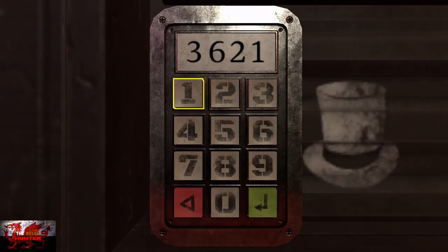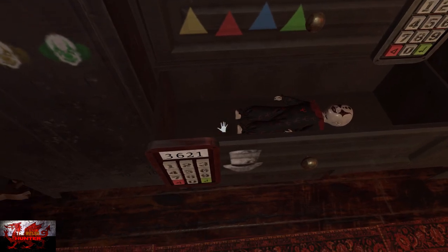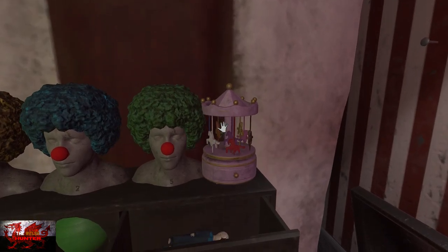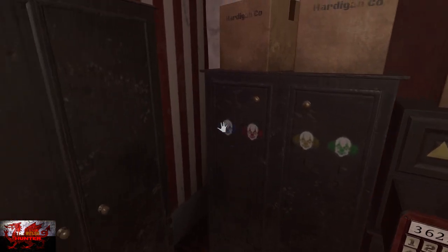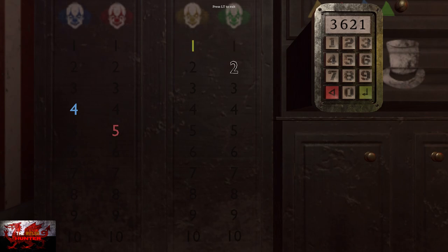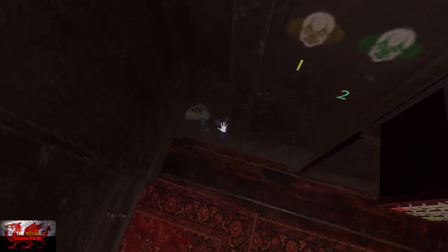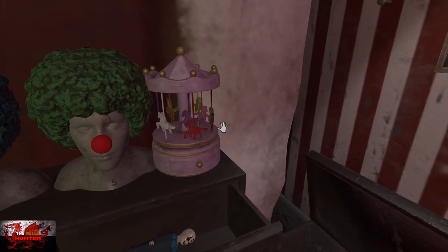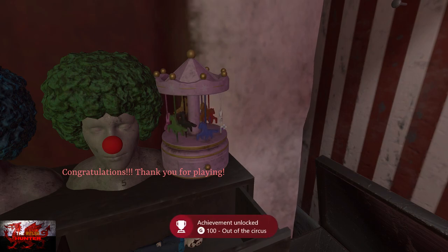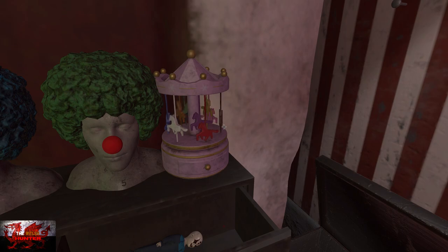Turn directly around to go to the left keypad and type in 3621. Green button it up. That opens up the second drawer — close the top drawer first, then pick up the horse, turn around, and carousel it up. Turn directly around once again and interact with the clown cabinets. Highlight four and five on the left cabinet and one and two on the right cabinet. That will open up the cabinet. Pick up the next horse, turn around, pop that on, and congratulations — thank you for playing! That is the first couple of achievements done and we are flying.